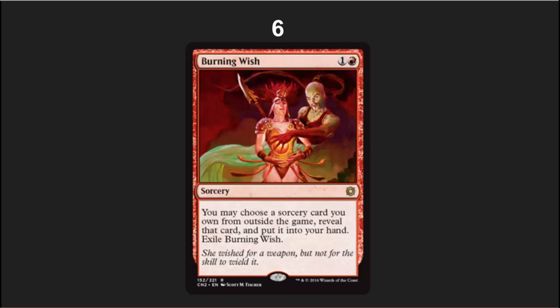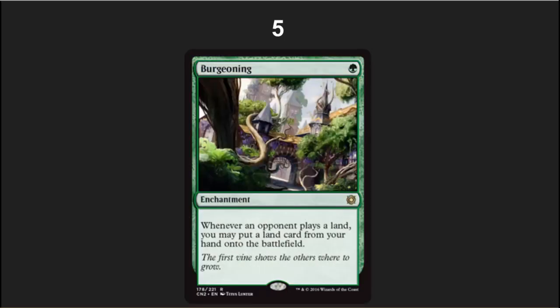In the number 6 spot I've got one of my favorite cards as an eternal player: Burning Wish. The ability to fetch things out of your sideboard is really, really powerful. In casual games, I know a lot of people will let individuals just grab something out of their collection — you can have a lot of fun with this card, and I highly recommend playing it.